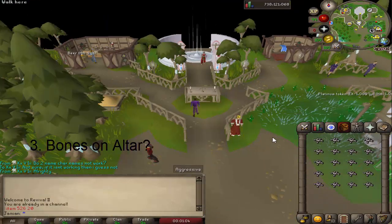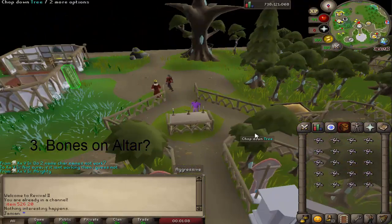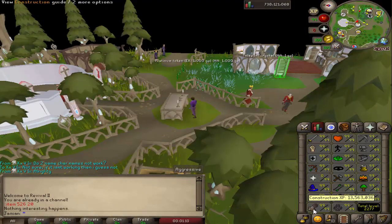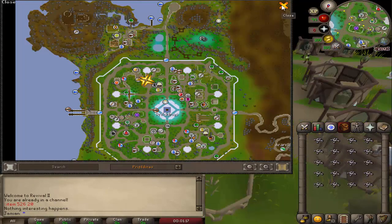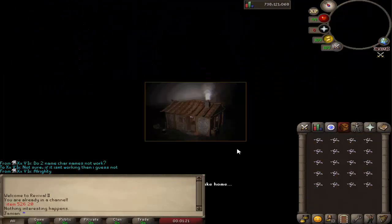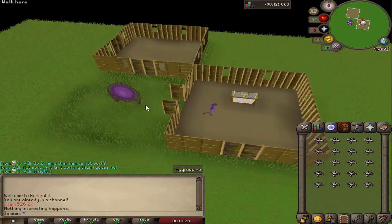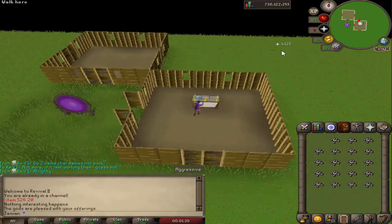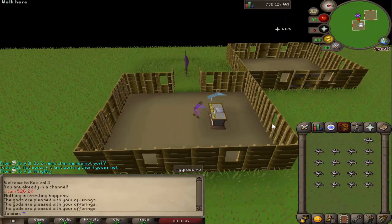Number three: altars. You might have noticed that if you try to use bones on the altar here, nothing interesting is going to happen. This server does have construction, so in order to train your prayer with an altar, you need to build a gilded altar in your house, which requires level 75 construction and a little bit of money. That's not really an issue for most people. You do have to have the burners lit, so you may get less XP than normal. But that is how you do it. There is one other way — a nice cheeky way that's pretty free.